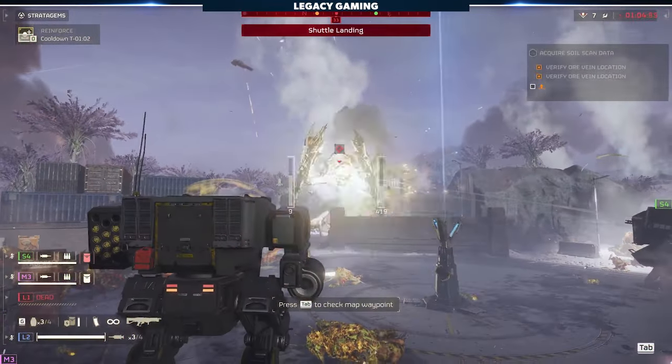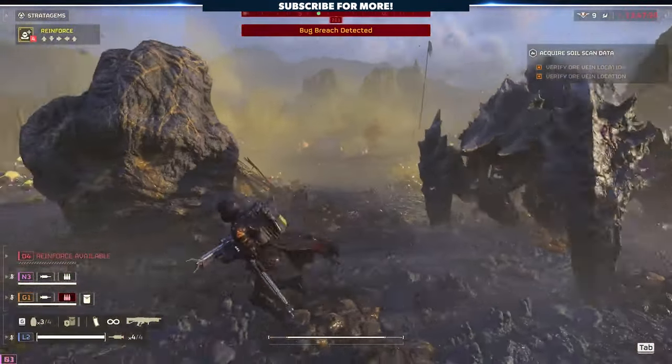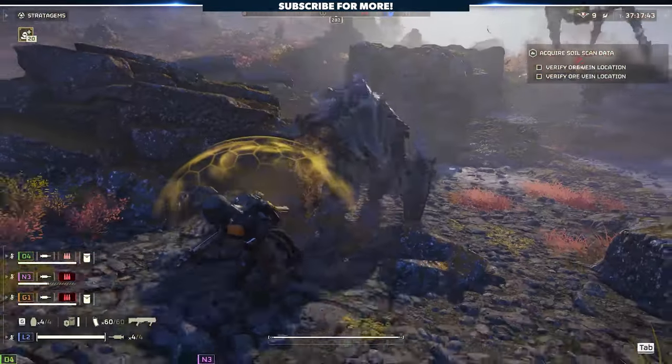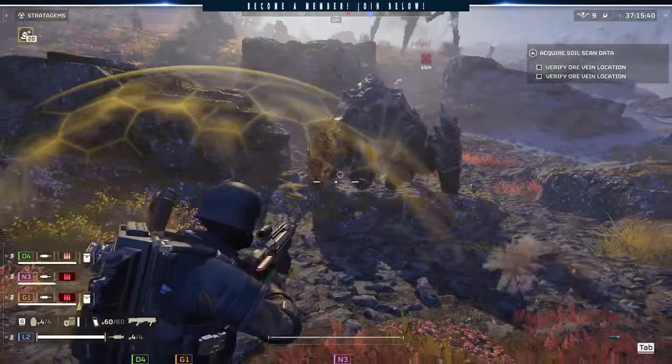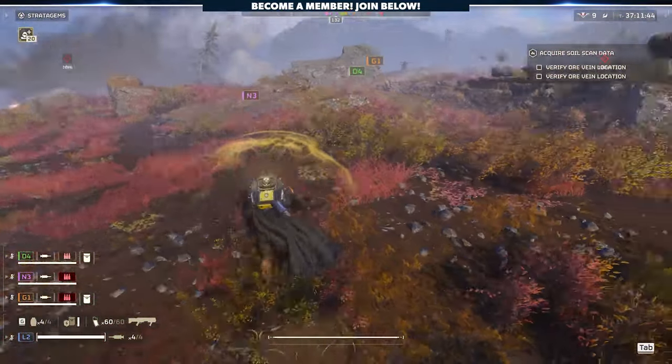Orbitals, airstrike call-ins, or even mechs can help with those larger armored threats. In the instance that a teammate can crack the leg of a charger for you, two to three well-placed shots in the exposed leg will take the beast out of the fight — and that is the true stopping power of the Slugger.